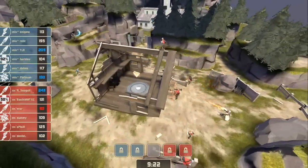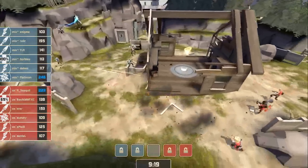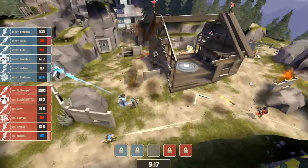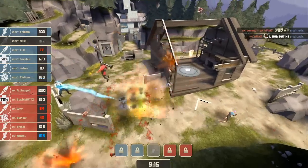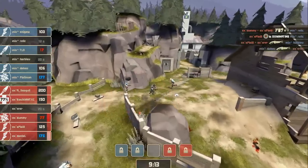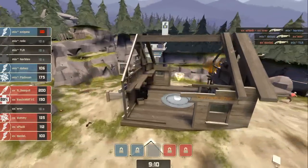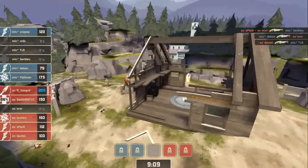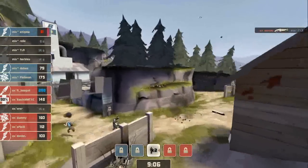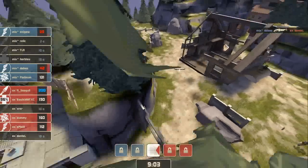Nobody down yet. Wonderwall took the brunt of that last blast, down to 100. Both Soldiers taking cover behind the house. A Sticky finally gets Relic here. Got a Soldier jumping in on Harblue, trying to take him down and gets it done — help from Oplade there. Nice work, it was Oplade and Wonderwall taking down Harblue. Enigma down to 60. They've just got two Scouts and Platinum in the Demo left.